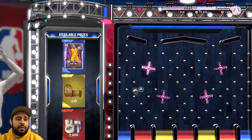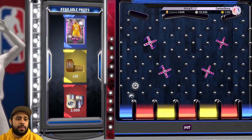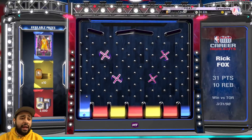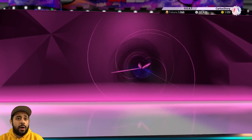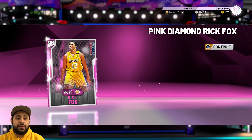The 2,000 MT is not bad if you don't want the player, but this is a pretty good pink diamond, especially at small forward. Come on, please — 2K, please! Leave a like right now for that good luck. Let's go — today has been amazing! And I got him!